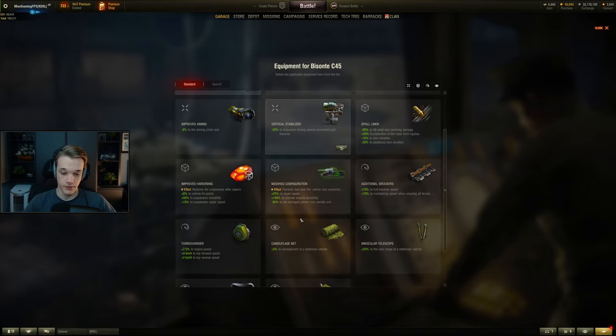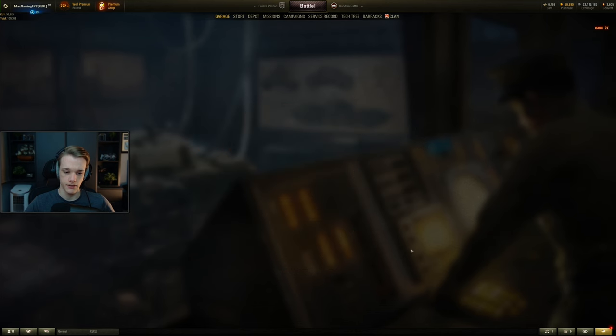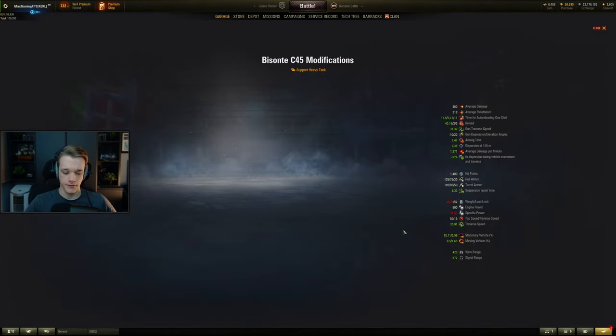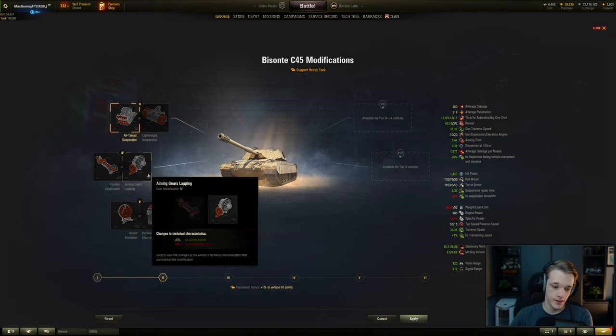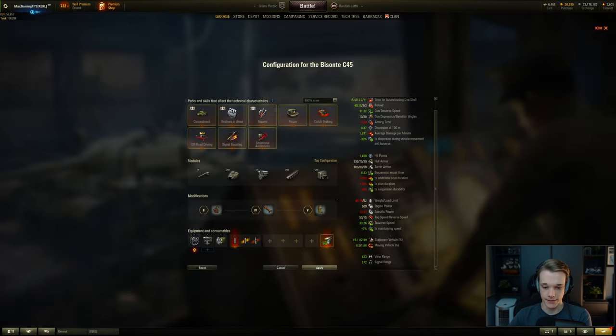You could also put in optics if you really wanted to, but even if you're not going to use food, 420 meters is fine for a heavy tank. So I would rather put it into IRM or something like that. For field mods on this tank, all-terrain suspension to try and get you to move a little bit faster. Obviously the dispersion values need to go down, so parallax aiming adjustment, and then view range — 433 meters view range.